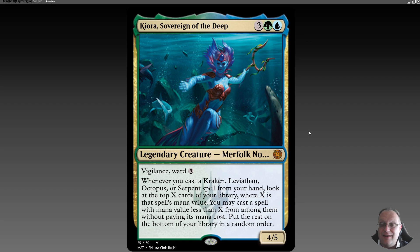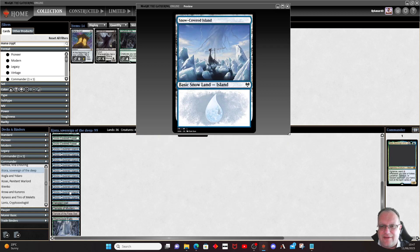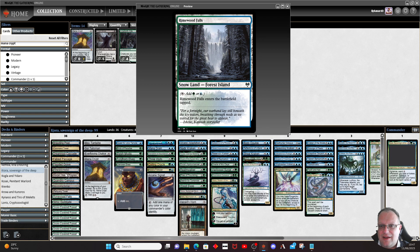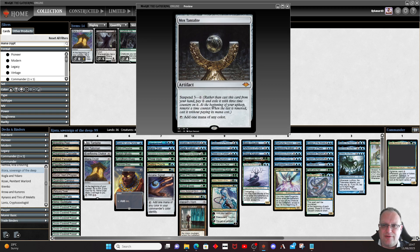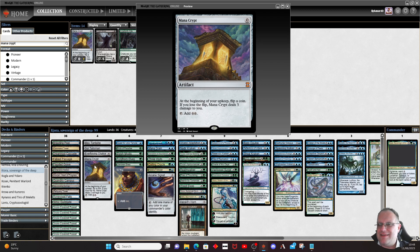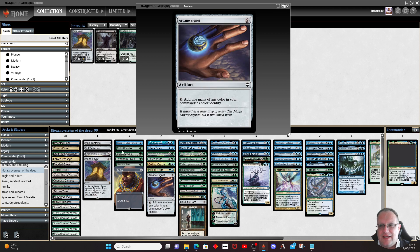So this is basically a blue-green creatures-of-the-deep beatdown deck. I like beatdown decks — if you don't, really sorry, let me know why in the comments. The deck itself is blue-green lands all the way through with quite a lot of snow-covered lands — I went with snow-covered basics and there is a reason for that, we'll get to it. Temple of the False God is here, Reliquary Tower. The OTT stuff comes with the artifacts I'm using for ramp: Talisman of Curiosity, Everflowing Chalice, Mana Crypt, Sol Ring, Arcane Signet.